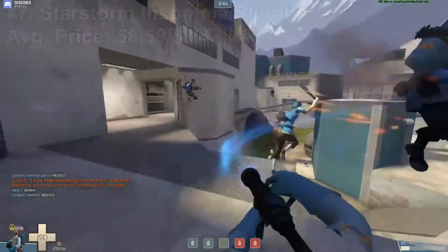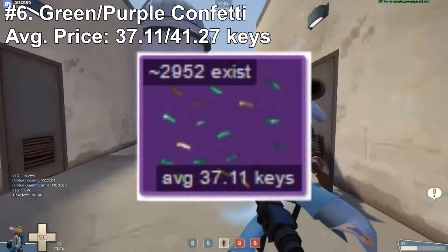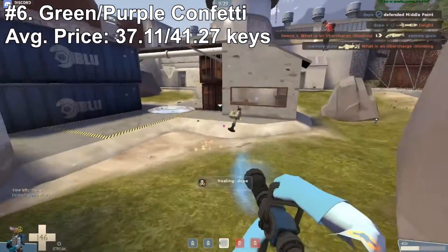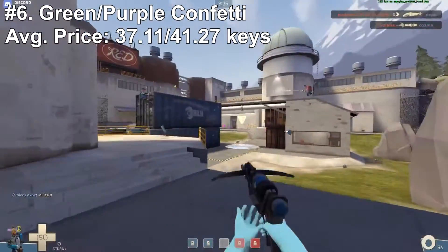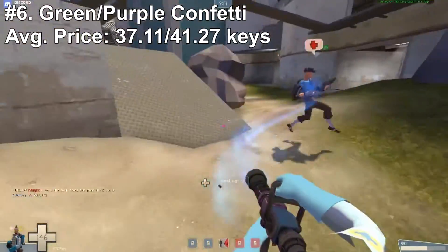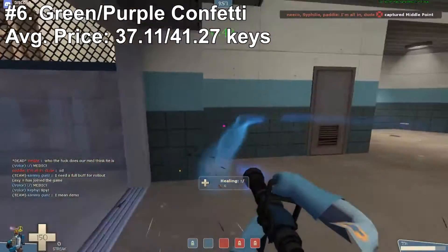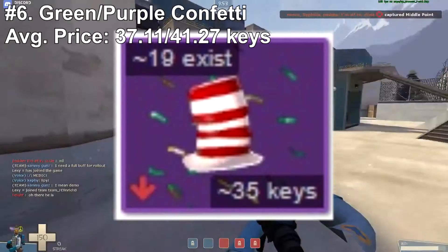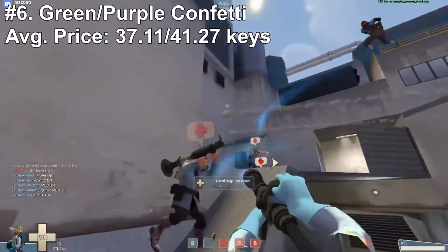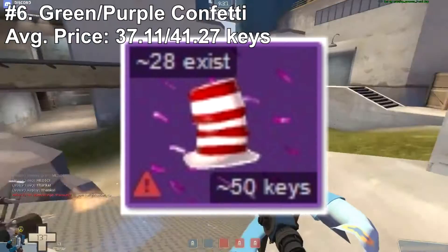At number 6 we have the Confettis — Green Confetti and Purple Confetti — going for 37.11 and 41.35 keys on average respectively. These are some of the cheapest first-gens that look really good in game; they are very, very much noticeable from far away or close up. They are obviously not the flashiest effects in the game, but they are still a little bit chaotic, with those confettis just flying around your character relentlessly. Green Confetti Doctor's Dapper Topper goes for just 35 keys, and Purple Confetti for 50 keys.